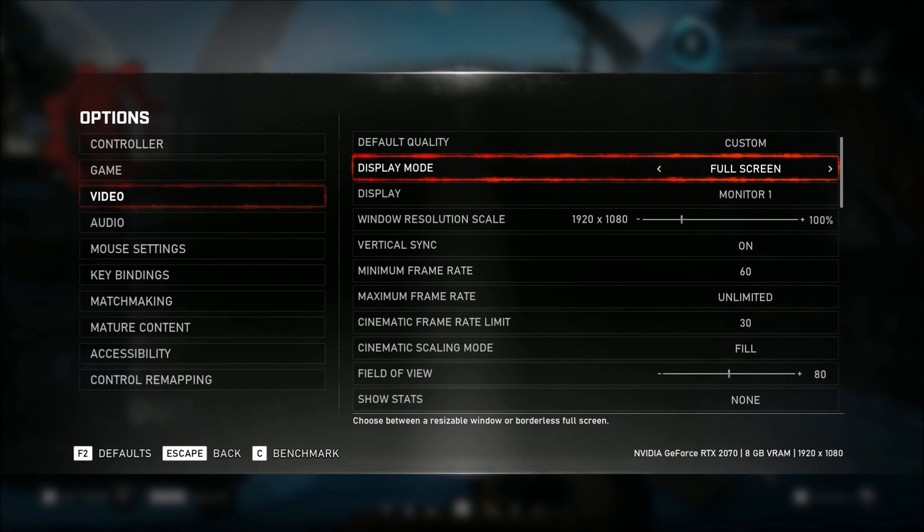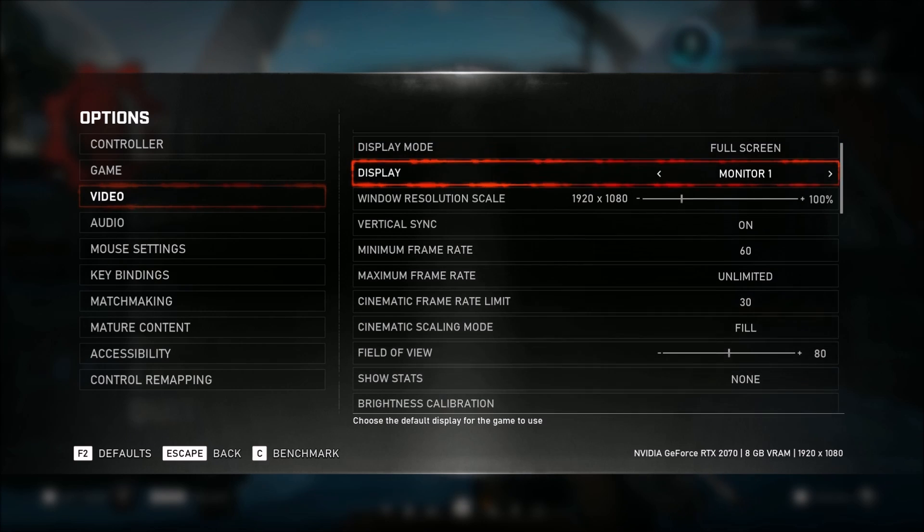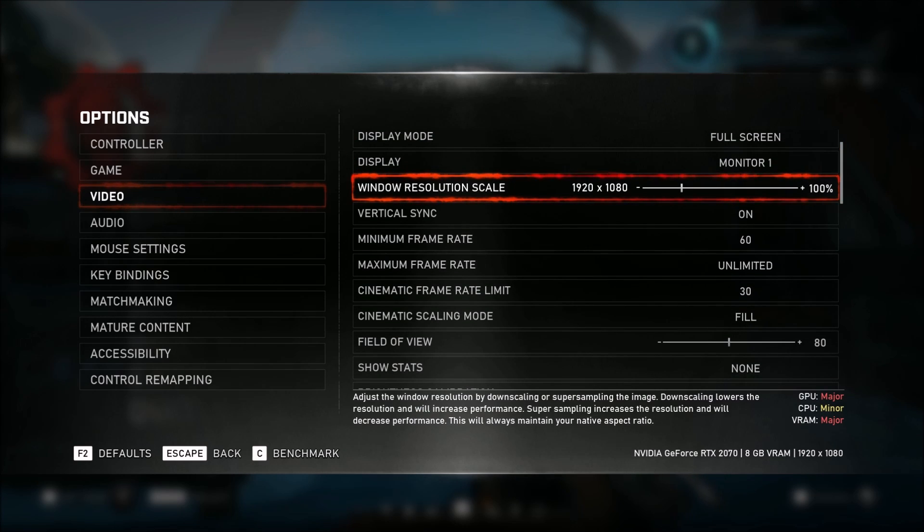First of all, make sure that you're playing fullscreen. You will lose FPS if you play something like borderless or something else. Also, don't go upscale — make sure you're at 100%. After all the changes, if you still don't get whatever number you want for your FPS, for example 60, you can lower this, but honestly it will decrease your image quality a lot. Don't go too low — 95% maximum, because at 90 everything starts to get blurry.